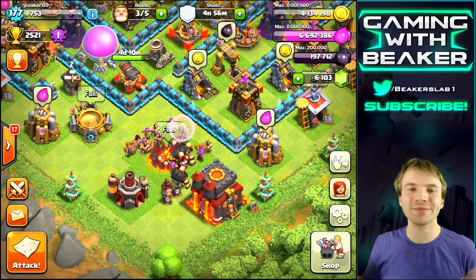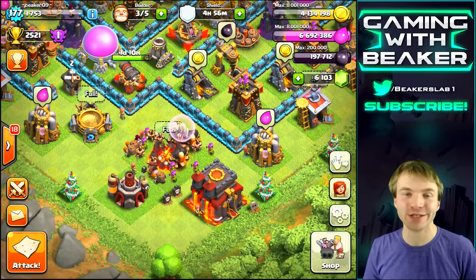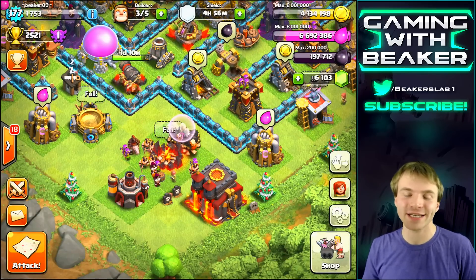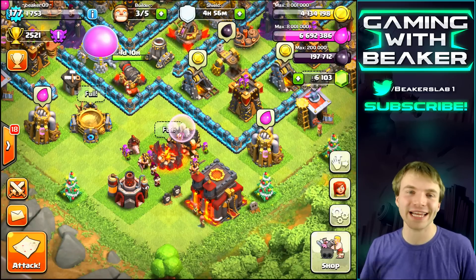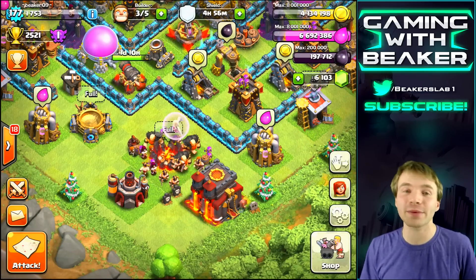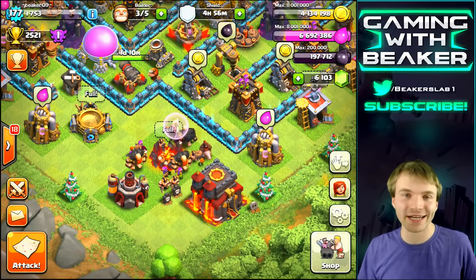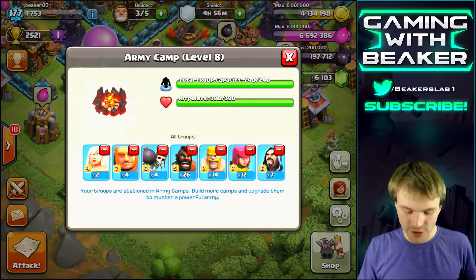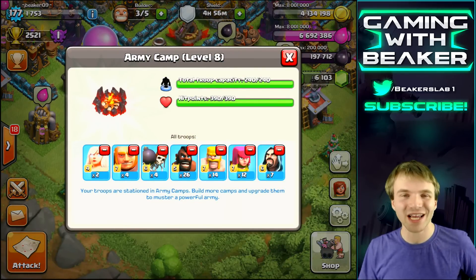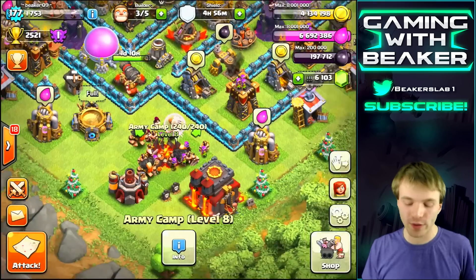Welcome back, Beaker here. Today we're gonna continue with some healer raids. I asked you guys what you want to see next and a lot of you said hog riders and healers — that makes sense, it's a good army. We've got a similar army: a couple healers, couple giants, couple wall breakers, and then the hogs. After that it's just cleanup troops — barbs, archers, wizards, etc.